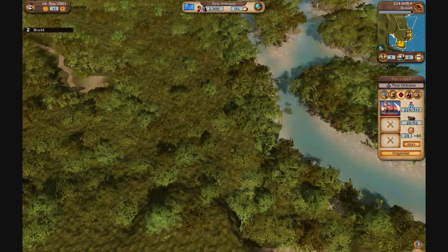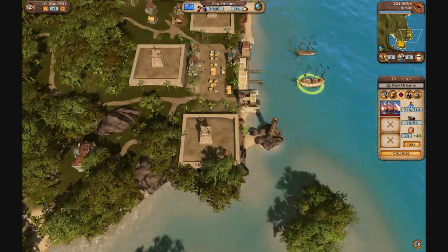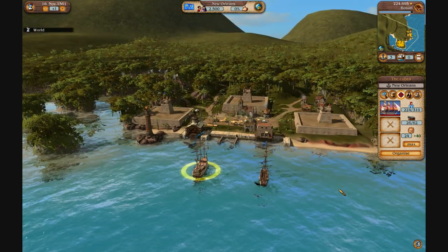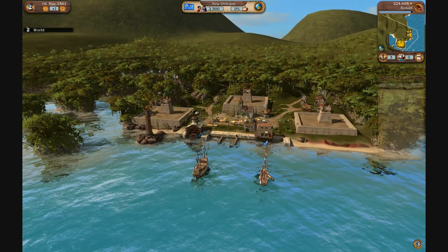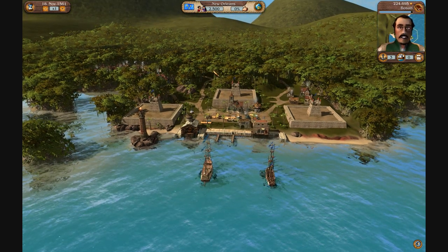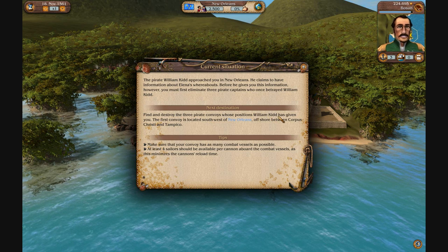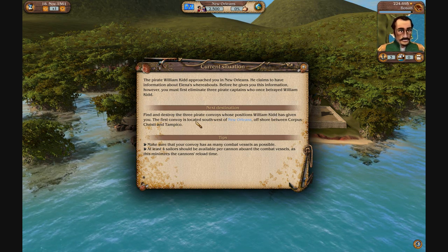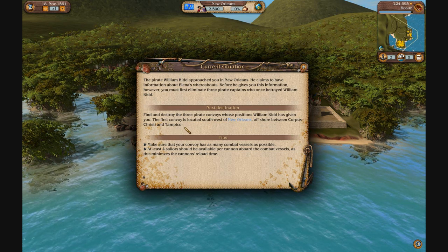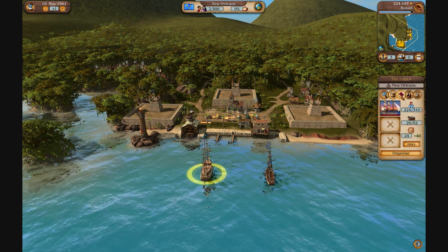Ahoy adventurers. My name be William Kidd — I've heard you. I can help you, but first you'll have to take out a couple of convoys for me. They be evil pirates who once cheated me. I would prefer to beat the information out of this pirate scum. Find these three pirate convoys that William Kidd has given you — but beware, these dogs cannot be trusted. Hurry! Offshore between Corpus Christi and Tampico. Let's check what damage I've got before going into battle.